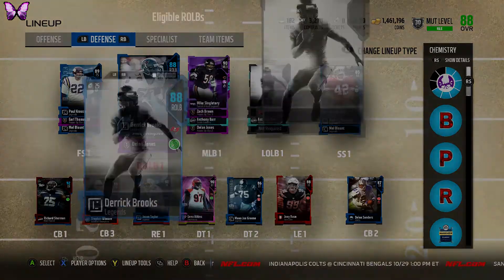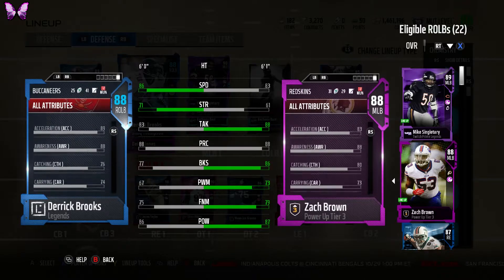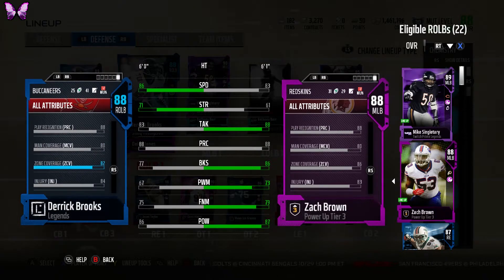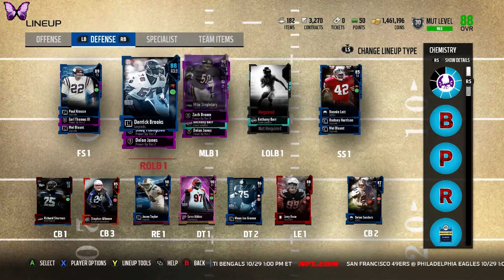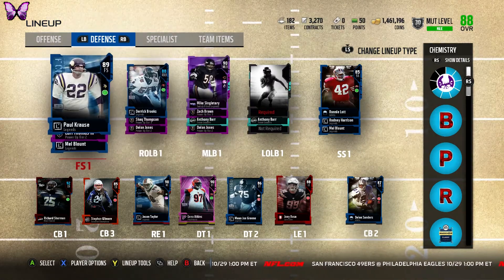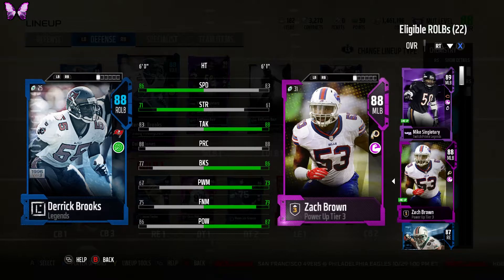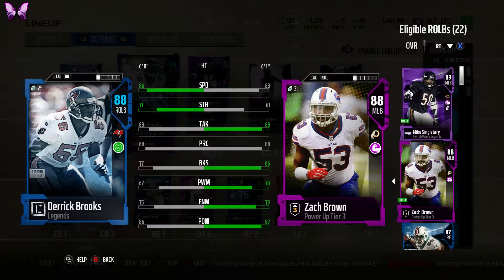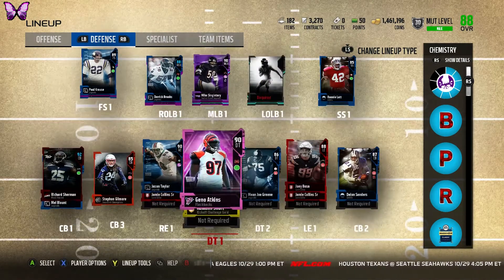Let me check the zone coverage on this Derrick Brooks versus Zack Brown. Zack Brown has 82 zone versus Brooks at 86, so there is a difference. I'm still going to be using Zack Brown on the outside though — he's a little faster, 86 speed versus 83. Zack Brown has higher block shed, and everything else is higher on Brooks. We'll switch back and forth between both cards to get a feel for them.